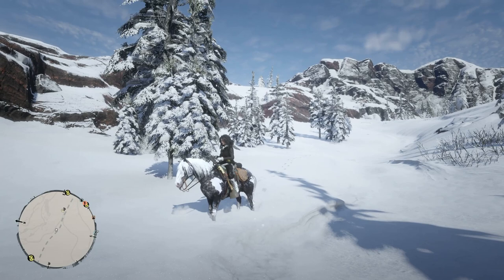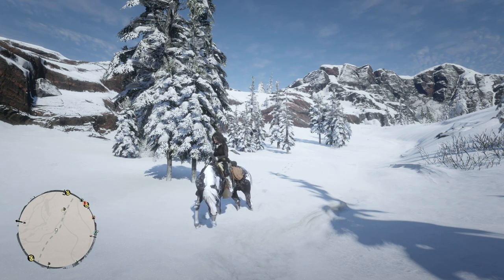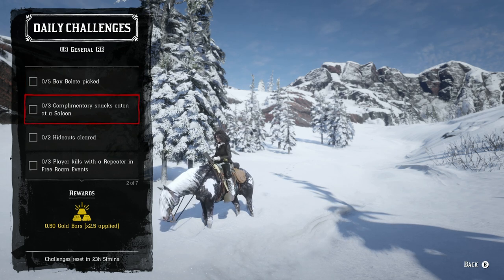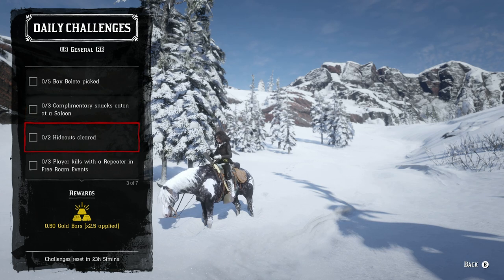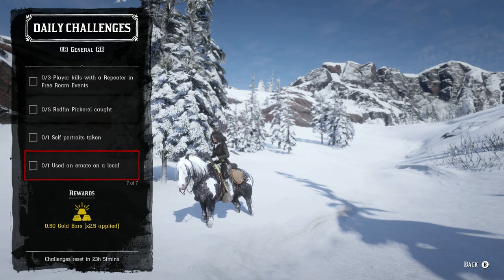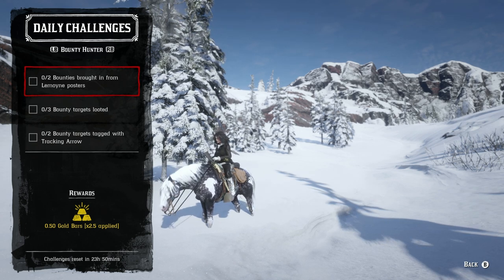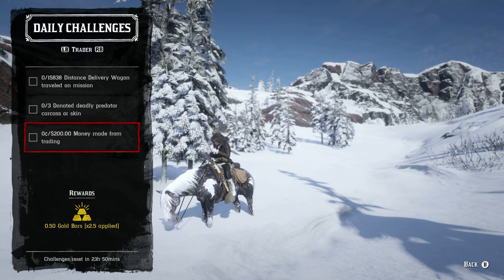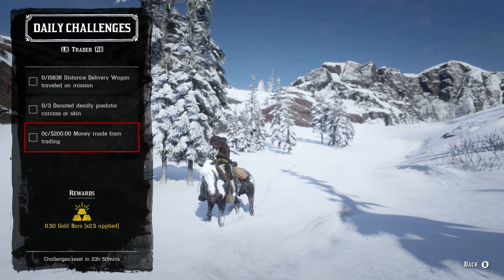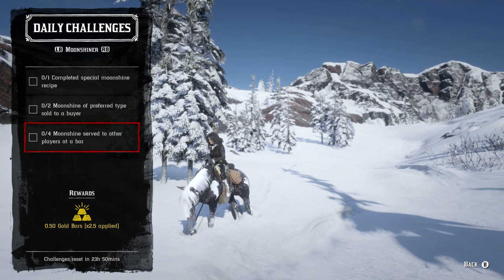Let's move on to the daily challenges. Starting with the Daily General: five bay bullets picked up, three complimentary snacks eaten at a saloon, two gang hideouts cleared, three players killed with a repeater in free roam events, five Redfin Pickerel caught, one self-portrait taken, and one emote used on a local. For the Bounty Hunter role — the only one that pays out additionally in gold — we've got two bounties brought in from Lemoyne posters, three bounty targets looted, and two bounty targets tagged with tracking arrows.